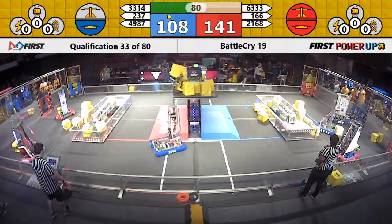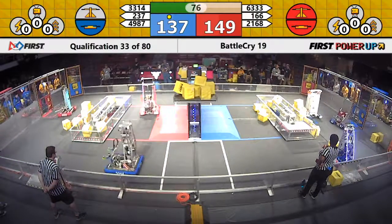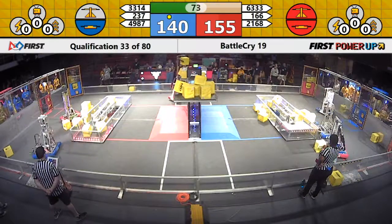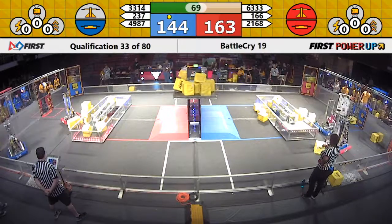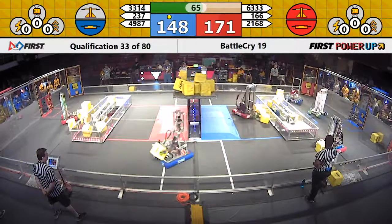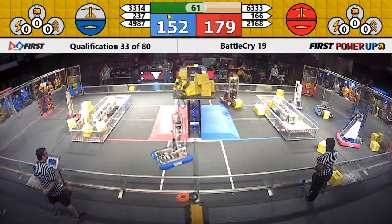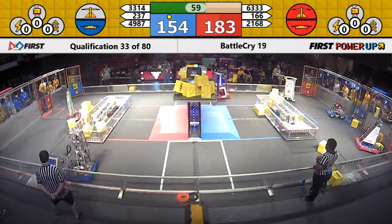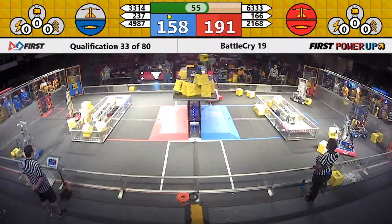3314 looking to put a power cube into the scale — whoa! Blue Alliance pan on the scale, not quite enough to tip the balance. Here comes 2168 Aluminum Falcons flying in to put a cube on the Red Alliance pan of that balance. About one minute remaining in the match. We've got plenty of play still left — a lot of back and forth.